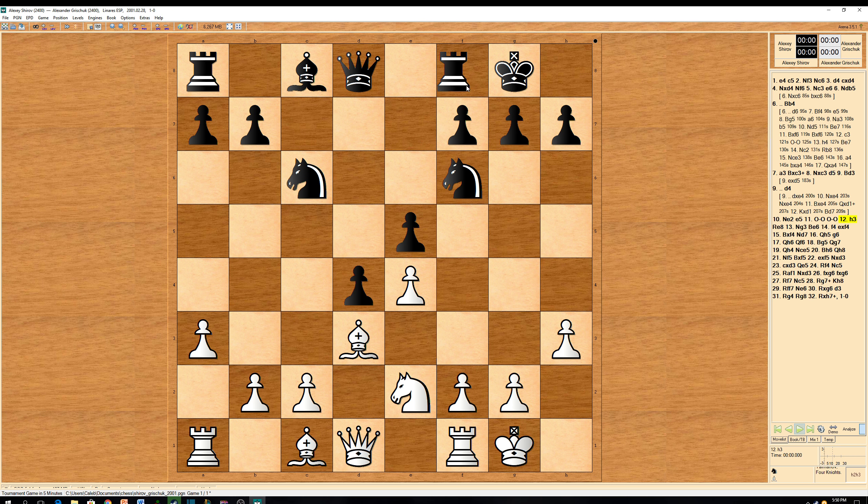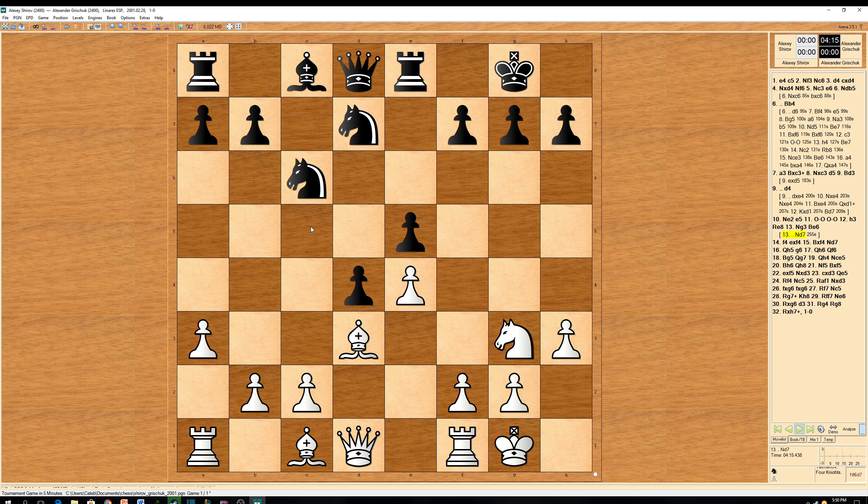Rook to e8 was played, and knight to g3 by Shirov, taking advantage of the light squares around the kingside. Bishop to e6 was played by Grischuk. Another idea could be knight to d7, and reroute this knight maybe on the c5 square or b6, and probably play f6, which is solid, or get this rook active. But bishop to e6 was played, and Shirov plays f4, breaking open the kingside.